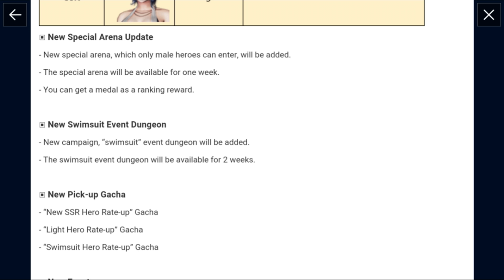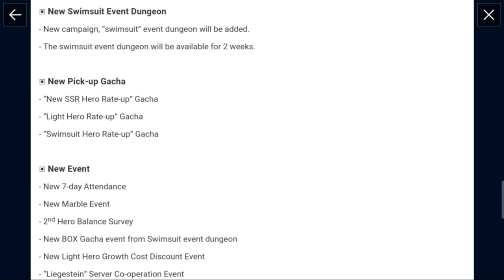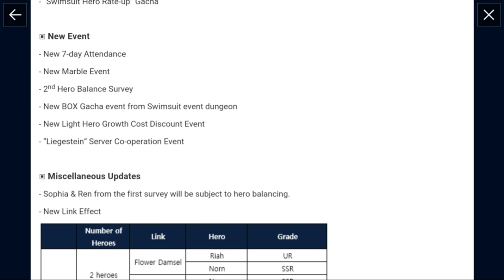This swimsuit dungeon — you don't actually get a swimsuit out of it. I'm pretty sure you only get variations for Helena. But there's also a pickup banner for light units, and we have a new event. The seven login thing for elements — right now it's light. The marble event is back where you can roll dice and get rewards off the table. The second balance survey is up for the next characters you want to see improved or balanced.